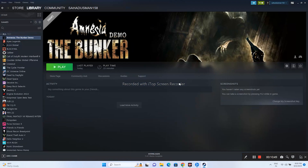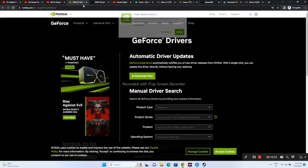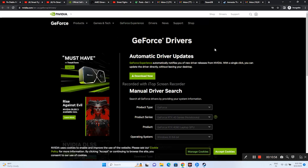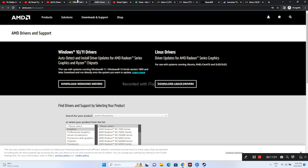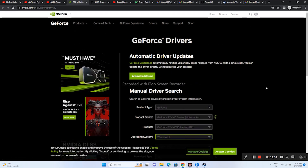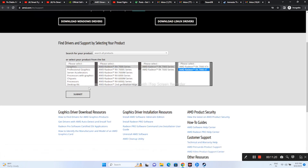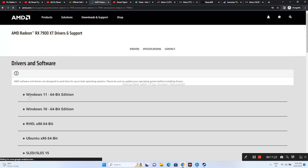Update your graphics drivers manually. For NVIDIA users, go to the NVIDIA website and select your product, series, operating system, and language, then click Start Search and download the latest driver. For AMD users, go to the AMD website, select your GPU details, click Submit, and download the appropriate driver for Windows 10 or 11. After installing, restart is mandatory, then try launching the game.